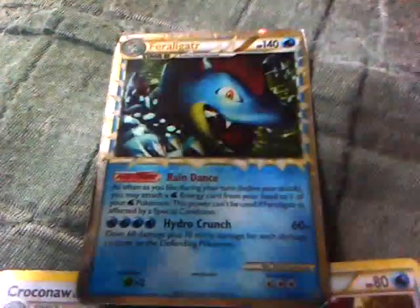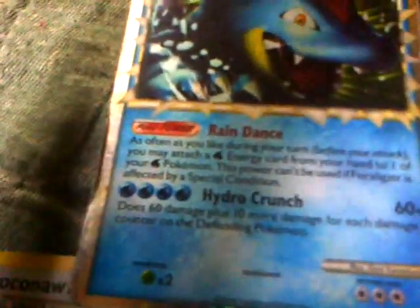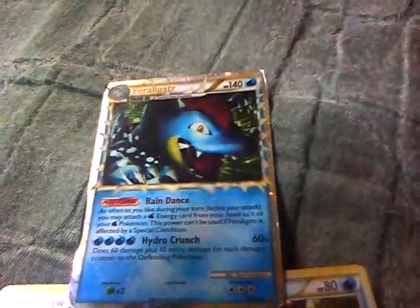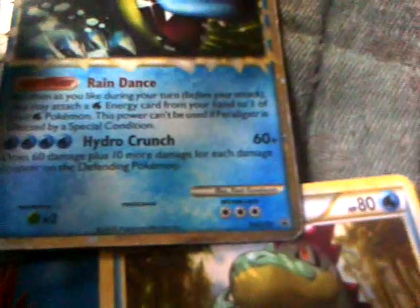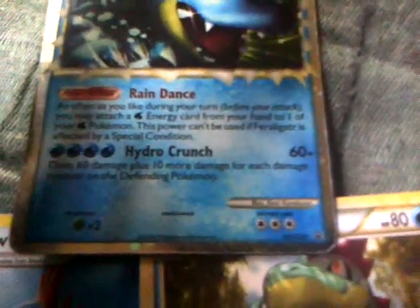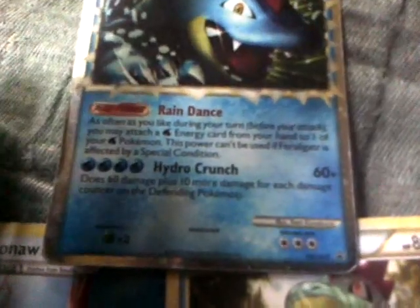This is Feraligatr Prime. It has the ability Rain Dance, which is equivalent to the Poke-Power of the old Blastoise — it does the exact same thing. It also has Hydro Crunch, which does 60 damage, but for every damage counter on the defending Pokemon it does 10 more. So with one damage counter on them, that's 70 damage.